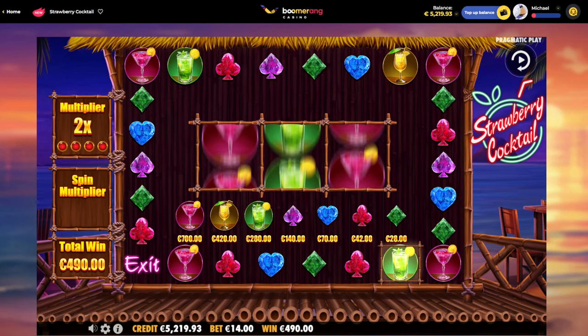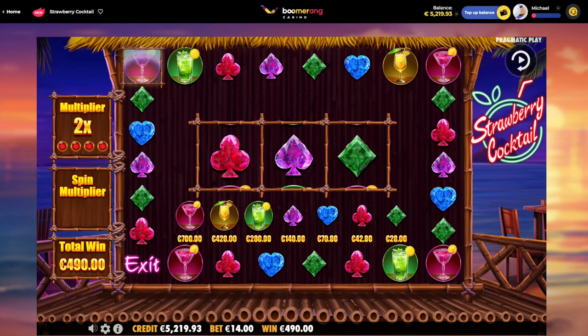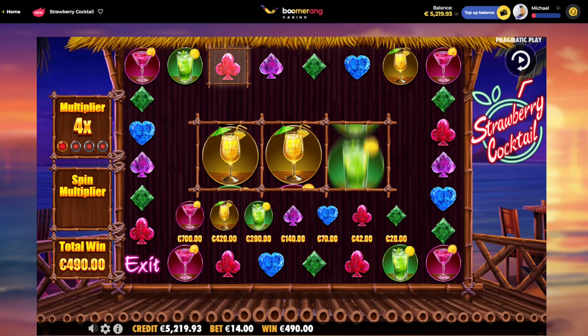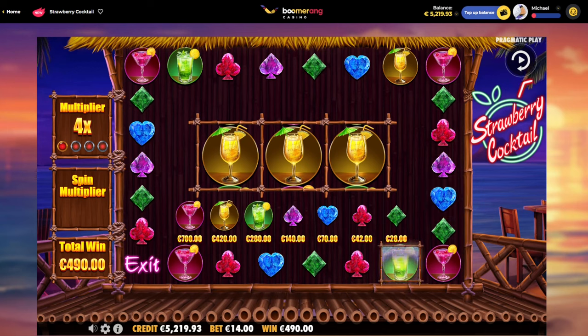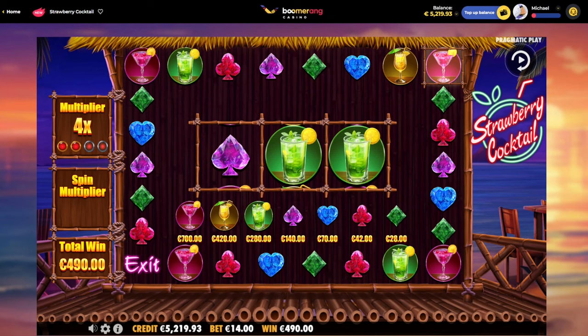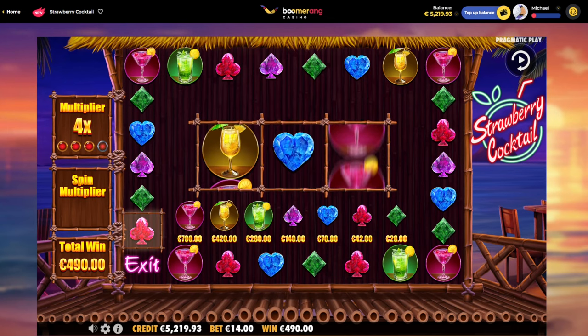That's nothing there. Come on, land something we actually got on the screen. Oh, that's the best pair there — the pink one! Yellow drink — no, man! Yellow drink with three in the middle. Thank you so much for joining, by the way. We're on Boomerang Casino. I've never played Strawberry Cocktail for a video.